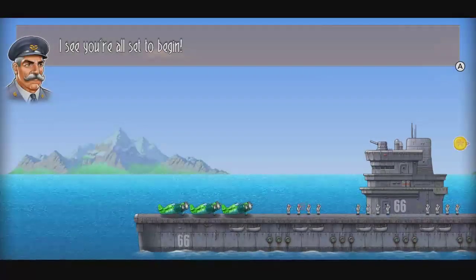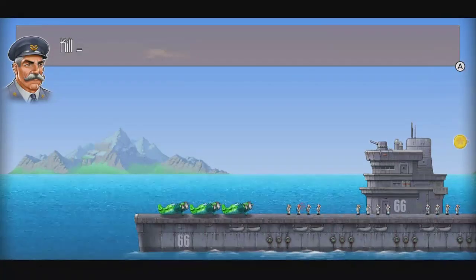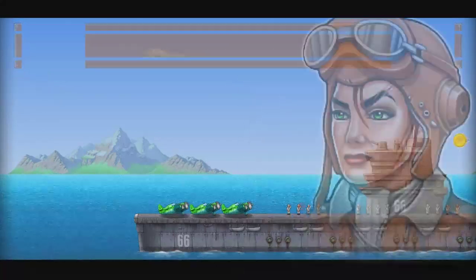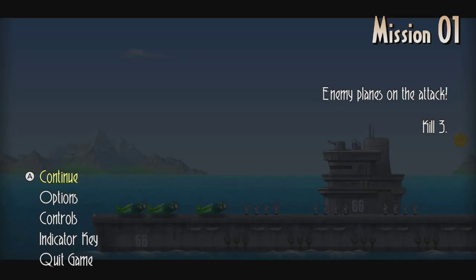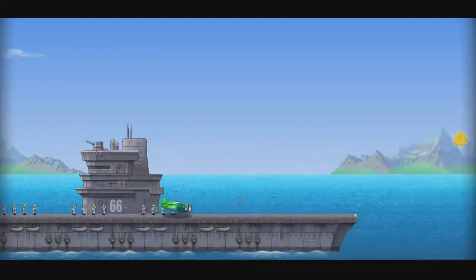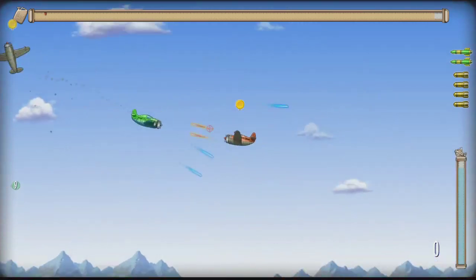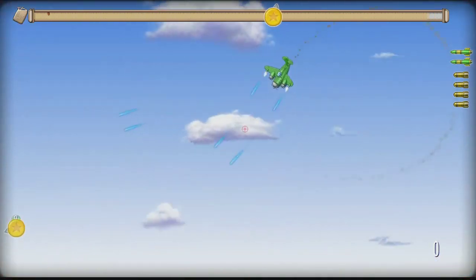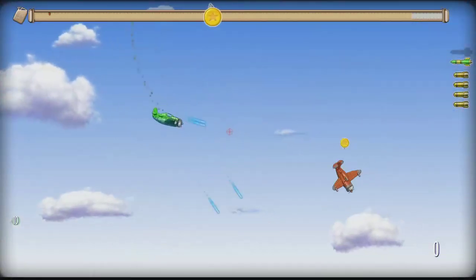This guy is your home base — you come back here all the time. He tells you what to do; he says kill three. I'll just press start. You can see enemy planes on the attack. This is the most basic mission. You use your right stick to take off and your right bumper to shoot.